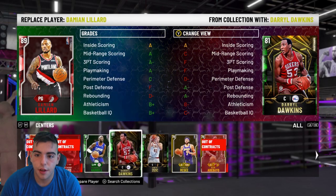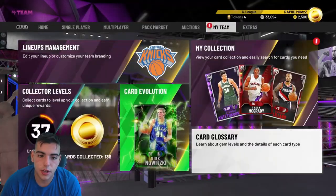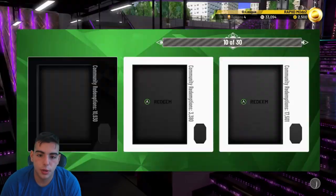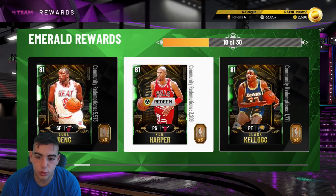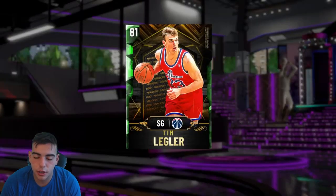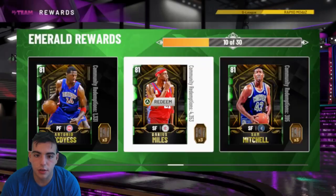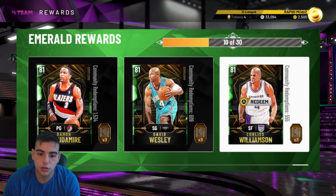I got Daryl Dawkins — definitely recommend him, he's just a beast overall. Among the other Emeralds: Bayless isn't bad, D. Cousins I'd rather take Bradley over him. Kerr's not bad just because his three is probably out of this world — yeah, 94 three. There's a guy with a 95 three who's pretty good. Darius Miles is there too. Victor Oladipo — there are really a lot of cards you could choose. I just chose the ones I like.